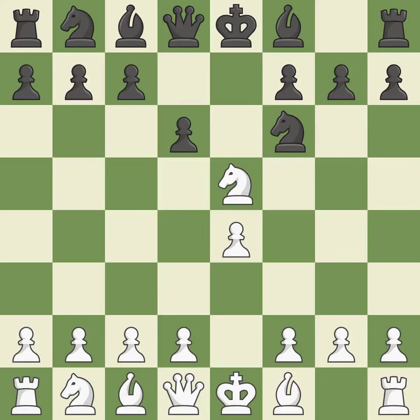D6 attacks the knight on e5 and allows the light-squared bishop to develop. It is best. Nf3 returns the attacked knight back to the f3 square, where it supports the d4 square and fights for the e5 square. It is best. Nxe4 captures the e4 pawn and places the knight in the center of the board, where it controls many important squares. It is best.